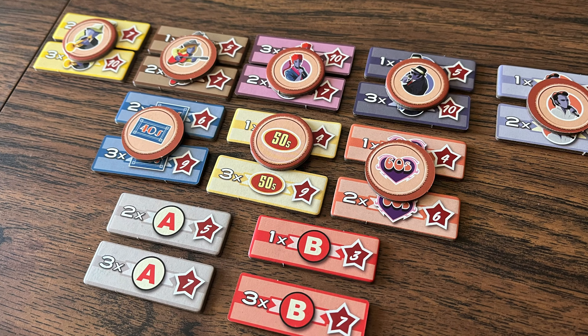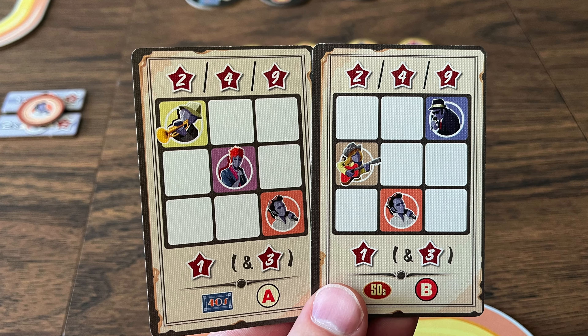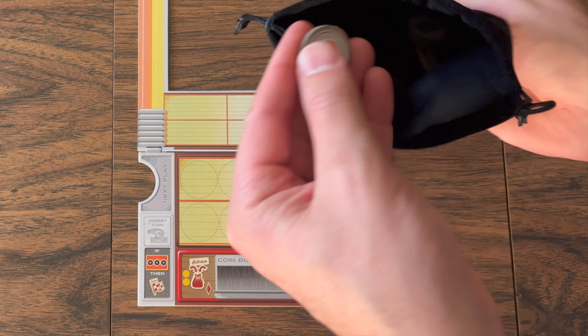You'll also be racing to earn public scoring conditions as well as private goals to get the most points. On your turn you will be taking actions, one of which is the insert coin action, where you draw out coins from your bag.